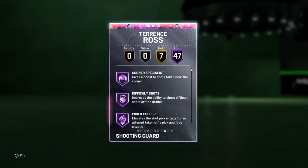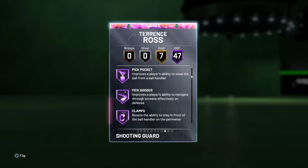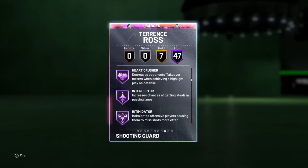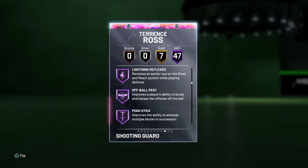Got 47 Hall of Fame badges, including Acrobat, finisher badges, ankle breaker, pick pocket, pick dodger, clamps, heart crusher, interceptor, intimidator, lightning reflexes, off ball, pest, pogo stick, tireless defender and trapper.